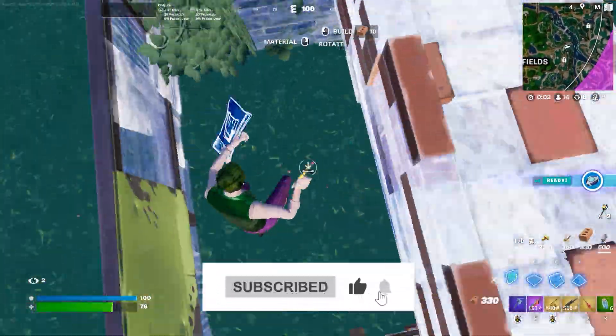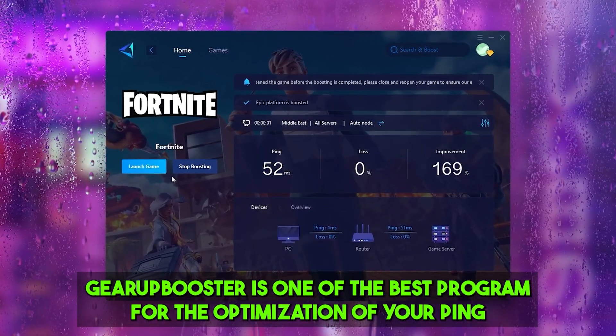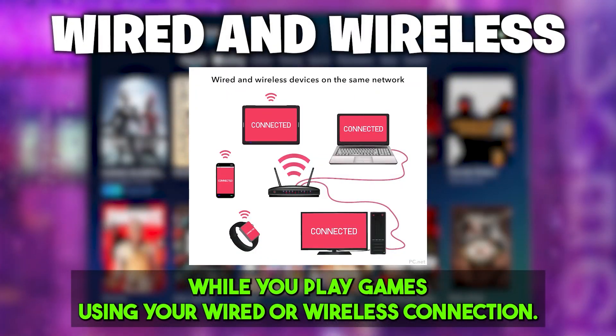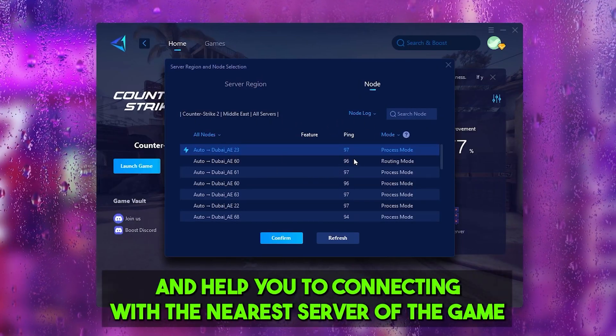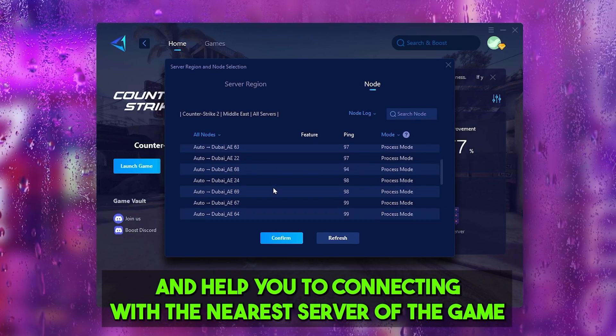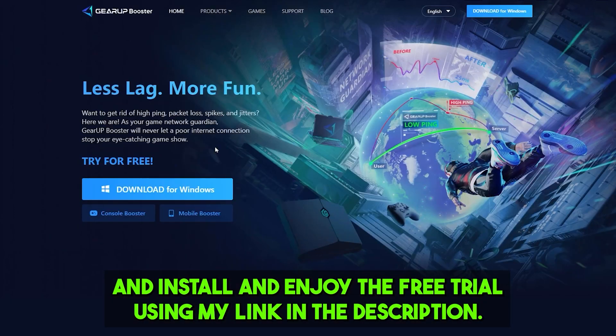Gear Booster is one of the best programs for optimizing your ping while playing games using a wired or wireless connection. It is one of the best programs for rerouting your network and helping you connect with the nearest server of the game for achieving better ping with lower input delay. Make sure to check out the link in the description to download this tool and enjoy a free trial using my link.